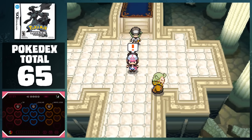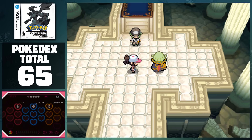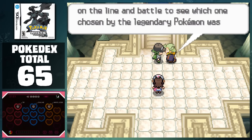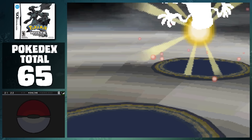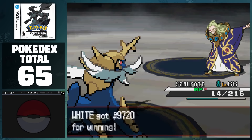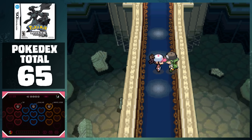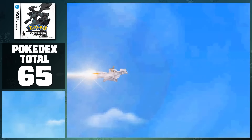After defeating him, Ghetsis arrives and disowns N, but also reveals that the liberation thing was just a trick, and he only wanted that so he could be unstoppable and rule the region with just his Pokemon. He challenges us to an even more difficult battle, and we get to enjoy the most intense music out of the entire game. After we defeat him, we're basically done with the main story. Alder and Cheren take Ghetsis away, and we have a heart-to-heart talk with N about our love for Pokemon. He sends out his Pokemon, and then rockets off into the sunset. From here we're ready to take on the massive postgame, but before we do that, let's finish off Black's side of the game.